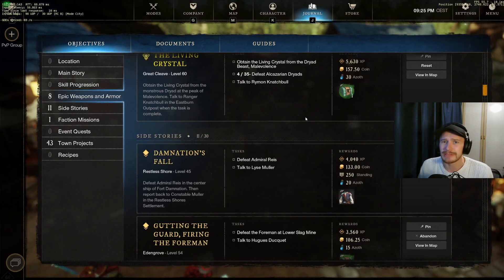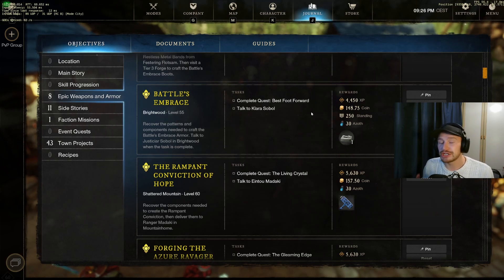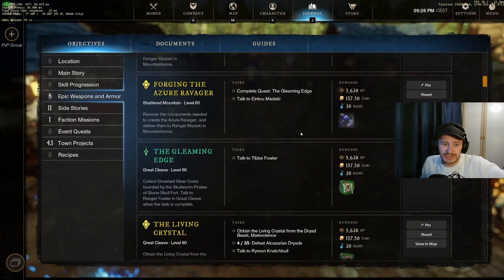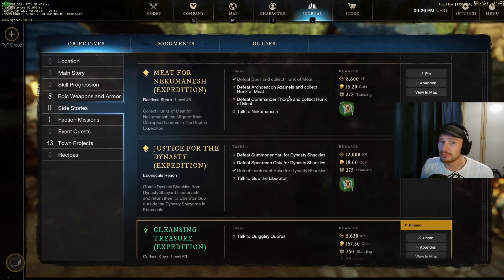Questing is going to be your main source of experience. For those that haven't played since launch, there have been a lot of quality of life changes that should help you to quest a lot easier. With the revamp, we know it is at least levels 1 to 25 that are going to be pretty smooth sailing, and after that you've got plenty of main story quests and side quests. Mixing in elite zones and expeditions is never a miss, but questing is going to be the fastest way to level.